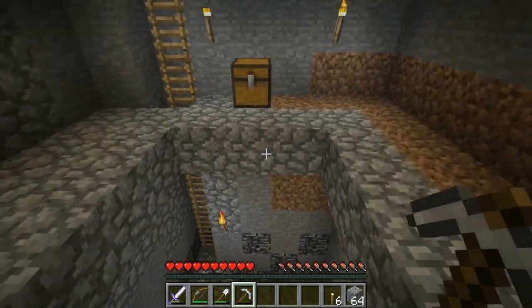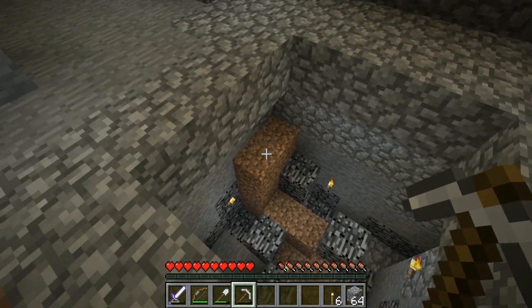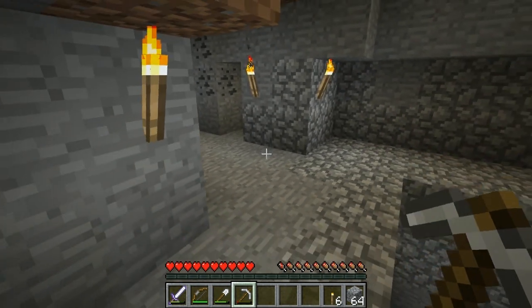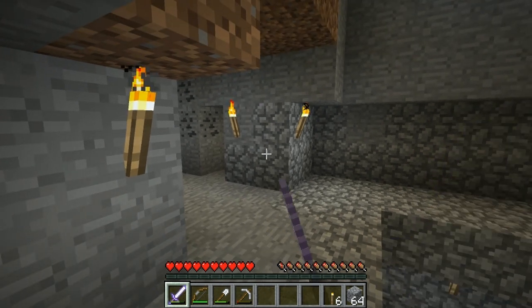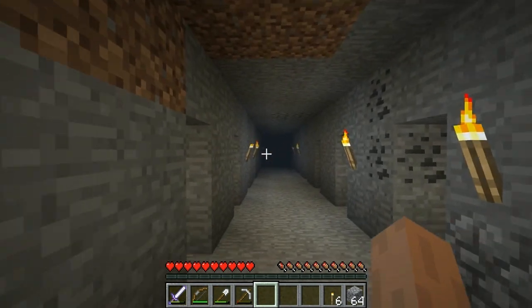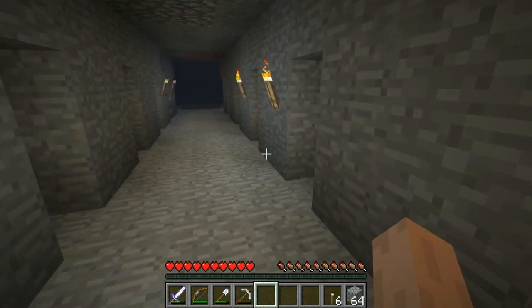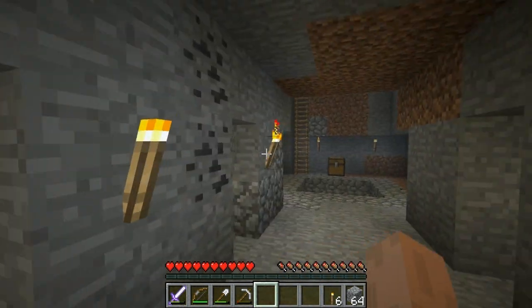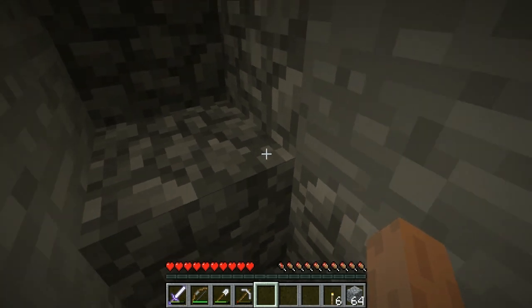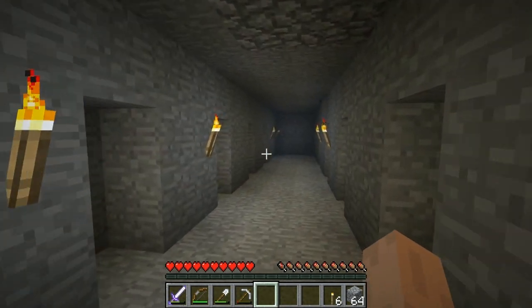I had an accident when I was placing cobblestone here — for some reason my shift failed and I fell down, and where that dirt was there was just lava pouring out. So I fell and died. But luckily I still managed to recover my diamond pickaxe and my enchanted sword. I haven't actually been using my diamond pickaxe for any of this mining anyway.